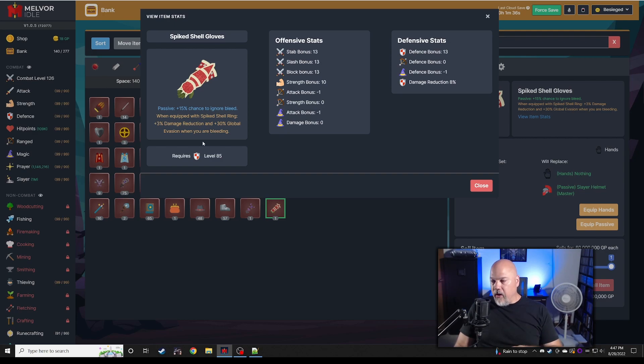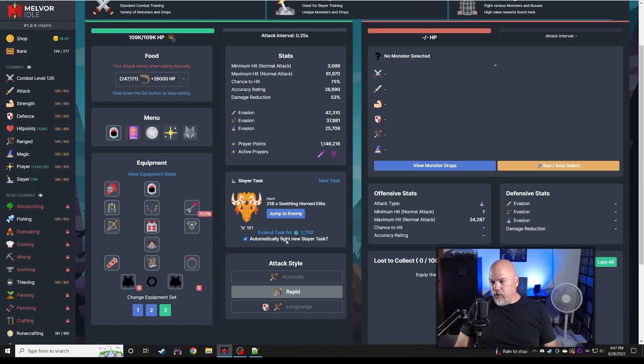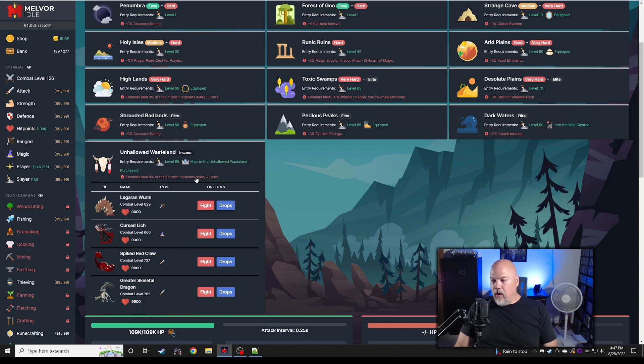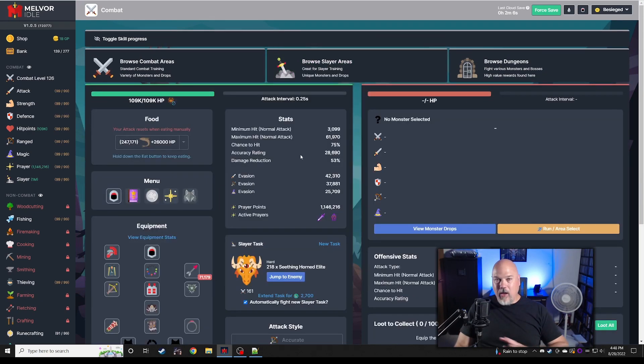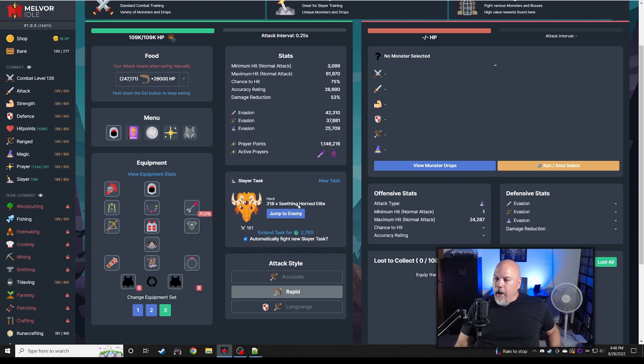There was some question — people got confused that I thought I was getting an extra three percent damage reduction in global evasion. I wasn't meaning to allude to that. I could get it by synergizing with the ring, but I'd lose the hunter's ring, which means the red claws and greater skeletals would heal 10 or 20 every couple of turns. I don't want that. What I wanted is the minus 15% chance to ignore bleed — the damage reduction is identical.